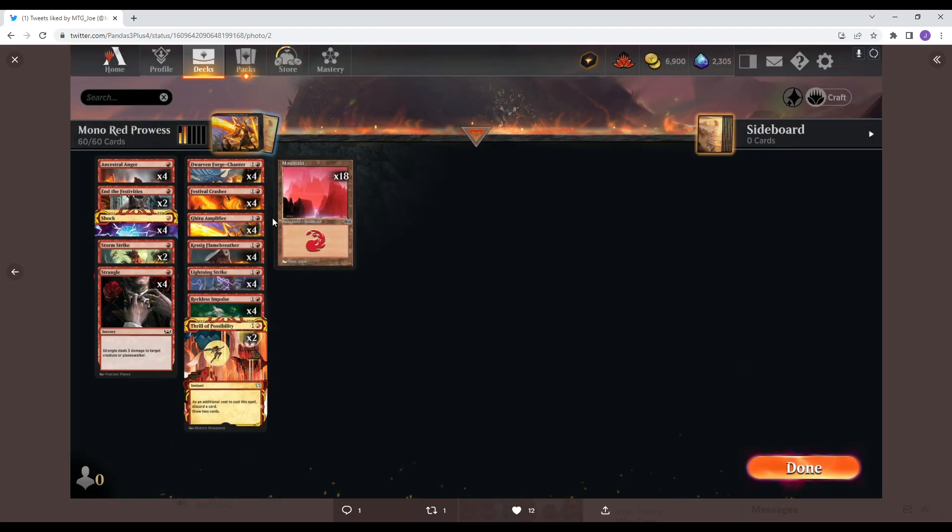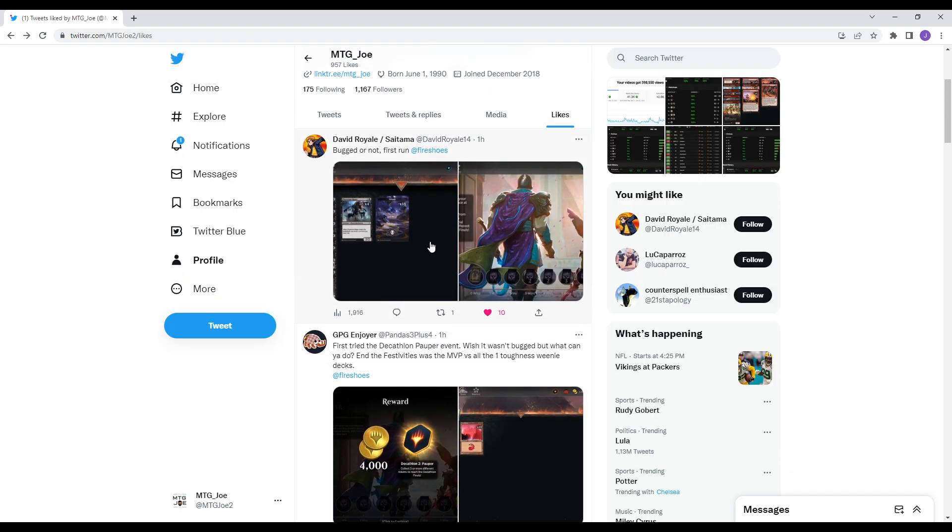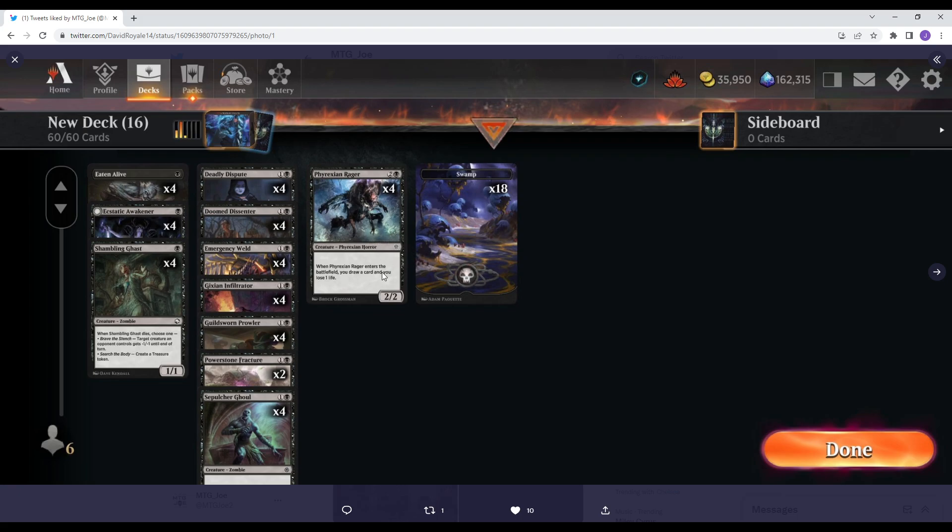Another mono red deck — another kind of burn shell that's available — and End the Festivities could probably be a good card in this format. And then lastly, a mono black kind of mid-range zombie themed deck.